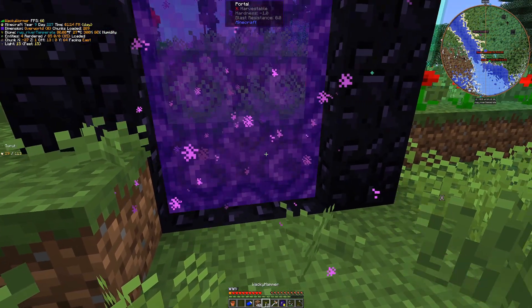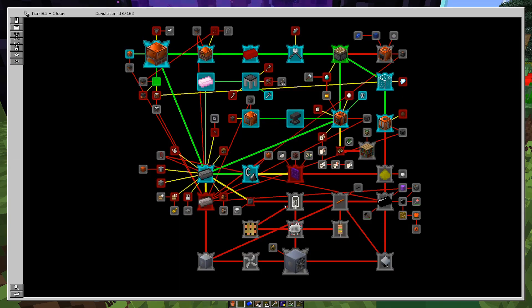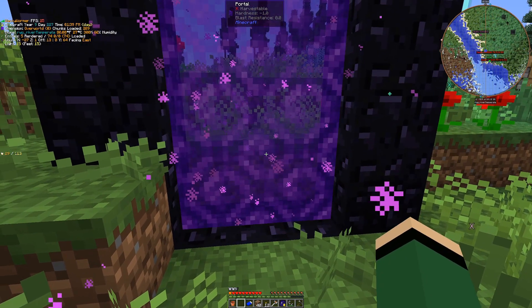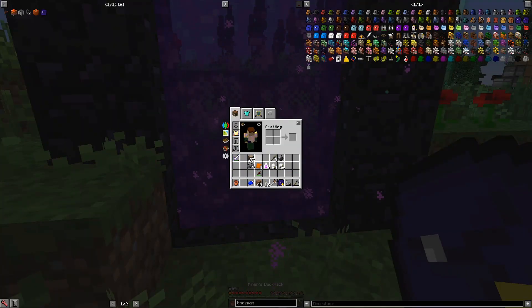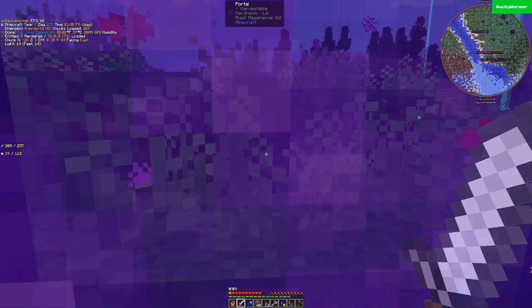There's our nether portal. Walking through this thing should check off the nether quest. The thing we're looking for in the nether is going to be mostly sulfur ore. Phalarite will be important later for gallium and zinc, so we want to locate those too. But sulfur is kind of the main one we need right now. Let's get our sword ready just in case — I have no idea what to expect — and we'll walk through.